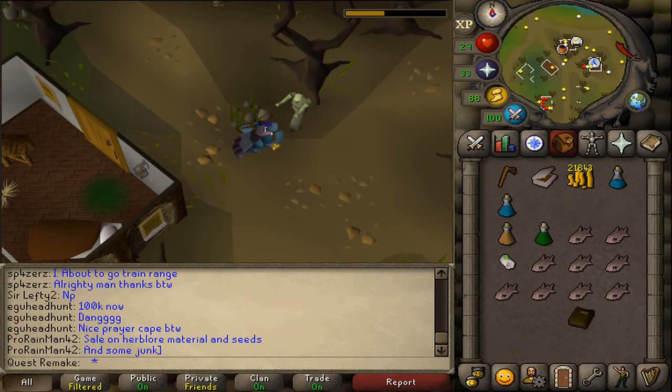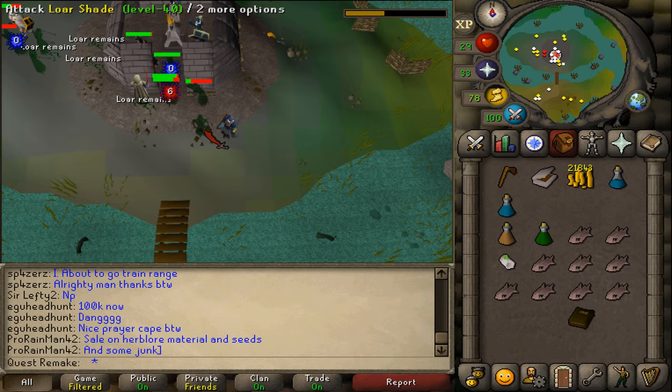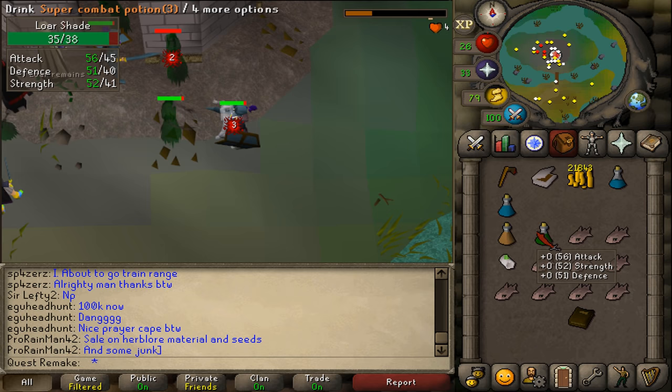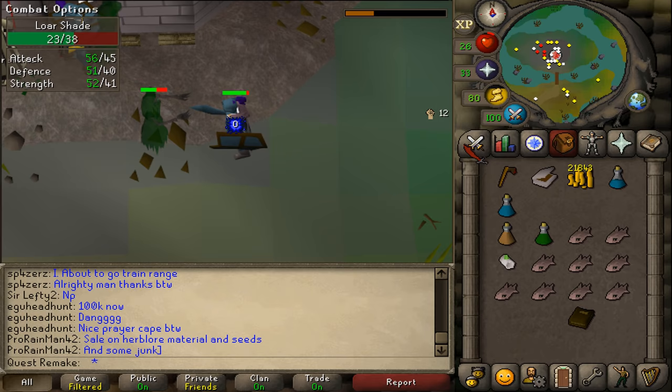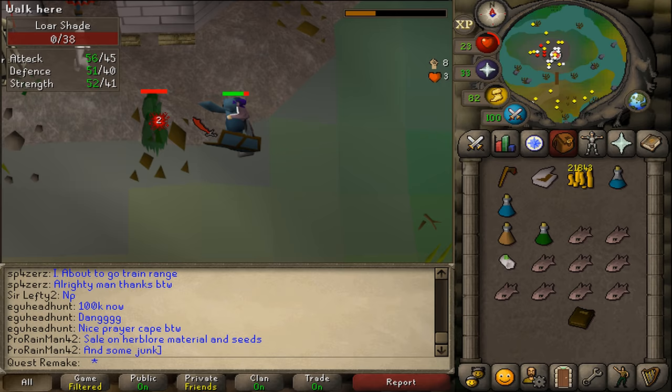Next, go northeast along the path to the temple. We will now need to kill five lore shades. The best way is to kill them here at the temple to help the people around. Pick up the shade remains — you need to get five in your inventory. You can't take shade remains dropped by other players; you can see in your chat box how many shades you have killed, and you will need to kill at least five to continue.